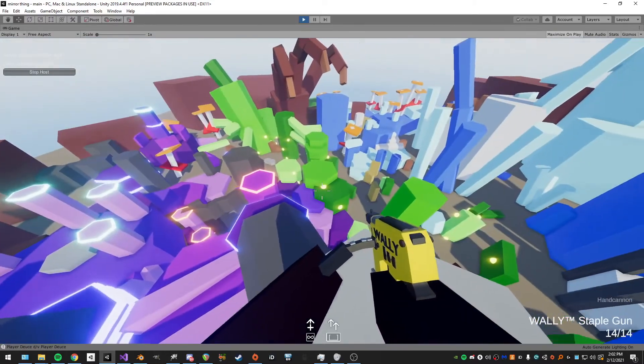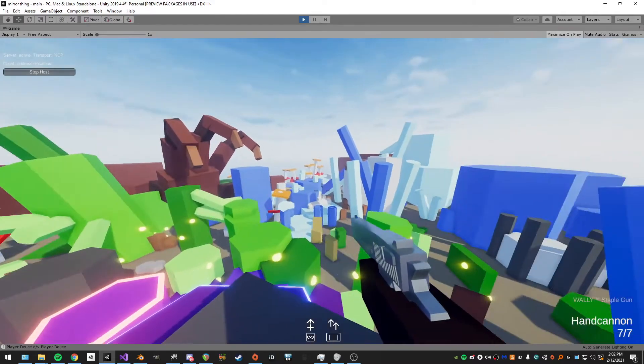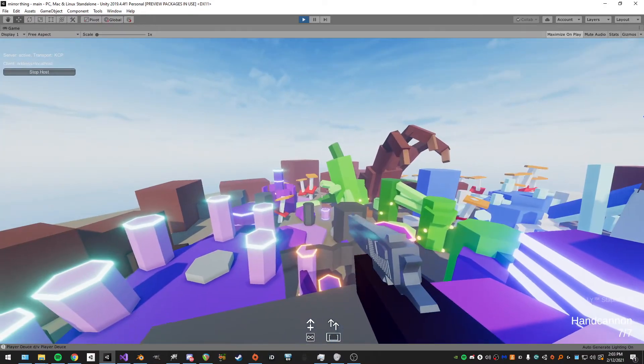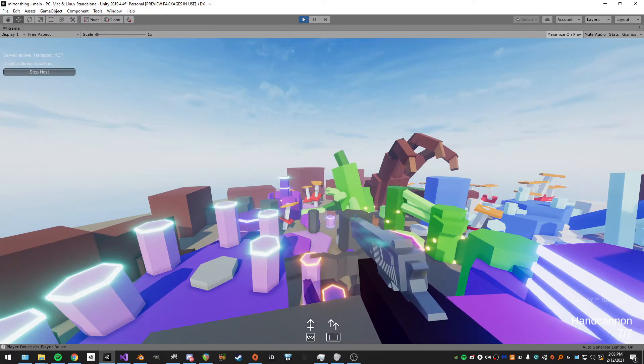I'm going to walk around, shoot some guns, and tell you about different things. You can see the hand cannon here — it's all procedural, there are no animations. There are also different aiming modes.